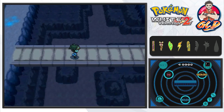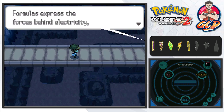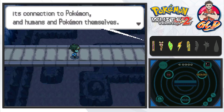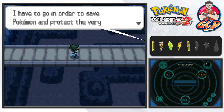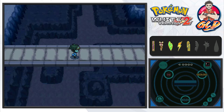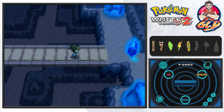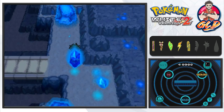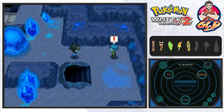We found the Shadow Triad right here — we remember them from Pokemon Black and White. Someone says: 'Chargestone Cave expresses the forces behind electricity, its connection to Pokemon and humans. This is my ideal place — I have to go in order to save Pokemon and protect the very friend I have to stop.' My guess is that was Colress — let's find out.